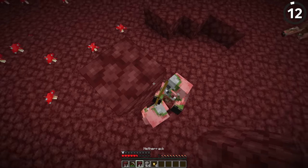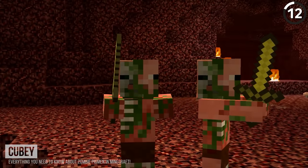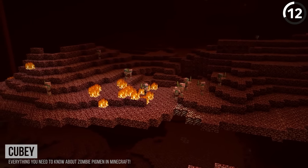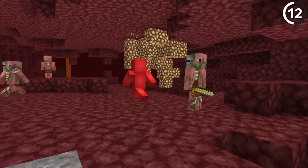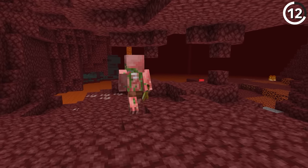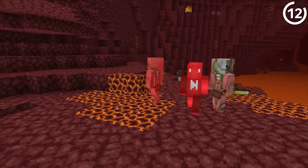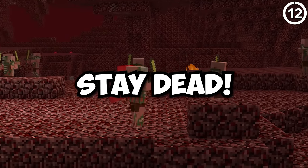Zombie pigmen are gone — because the mobs we find now in the Nether are zombified piglins. I know it seems like splitting hairs, but it's unfortunate that such an iconic original design has no way to actually be put back into the base game. Maybe having a way to put one of these properly into your world would be a nice touch — kind of like using a name tag on a rabbit to get the special toast variant. If we were able to name a zombified piglin the same way, that'd be a good chance for older players to experience the olden days. Though the old netherrack texture should definitely stay dead.